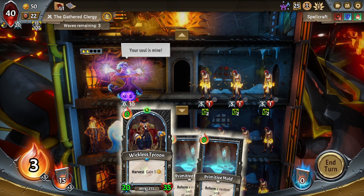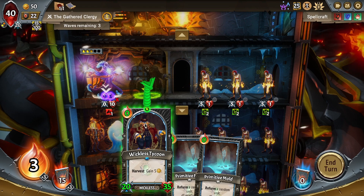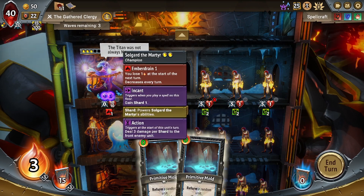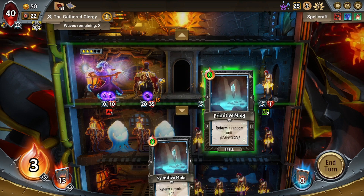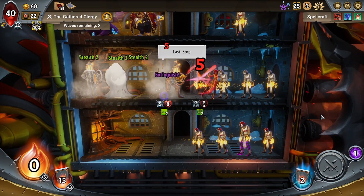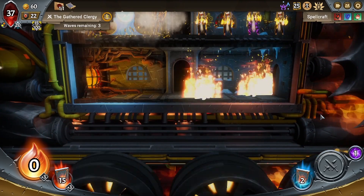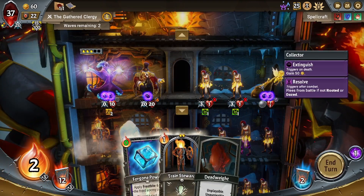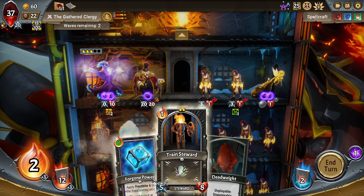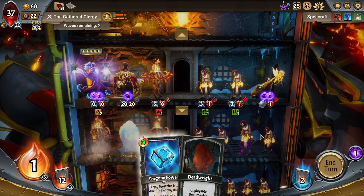At least we've got a Primitive Mold, but the Primitive Molds came at the wrong time. We can't actually put our Champion anywhere safely. Except that Conscription Notice gives us a card that might be good to put in front of the Champion. So we're going to try it. What do we get? We got a Wickless Tycoon. I like that one. I wish he was on the center floor, because we're going to kill so many things in the center floor. But at least on the top floor, it's not so bad. And the Primitive Molds can be played to cause the Encant, so that means we kill another one of these Clergymen.